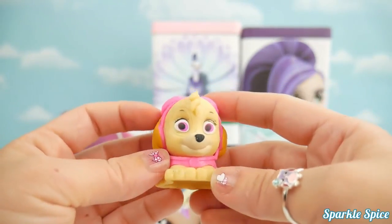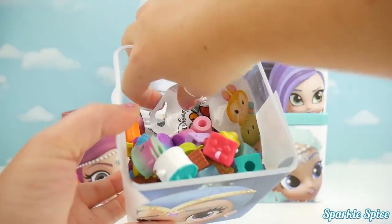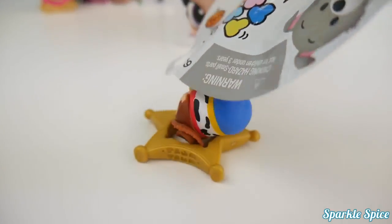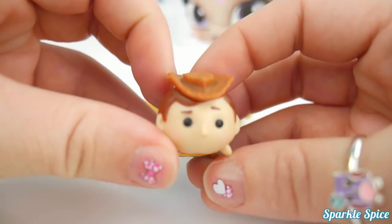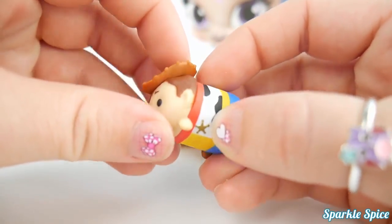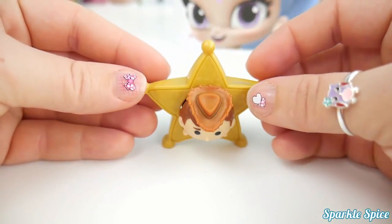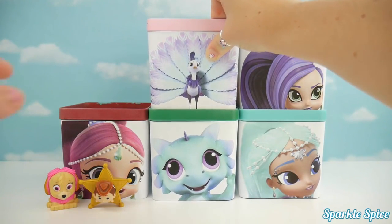What other surprises do we have? All these Shopkins - do you see something buried down there? It's a Tsum Tsum mystery pack, and it's a Series 3 pack! Let's see what's inside. Oh my goodness, it's Woody from Toy Story! What an adorable little figure - I love his cowboy hat and he's got a little sheriff star on him, and he has a sheriff star to hang out in. We'll just slip him right in. Look at how cute that is - he stands up, super adorable.